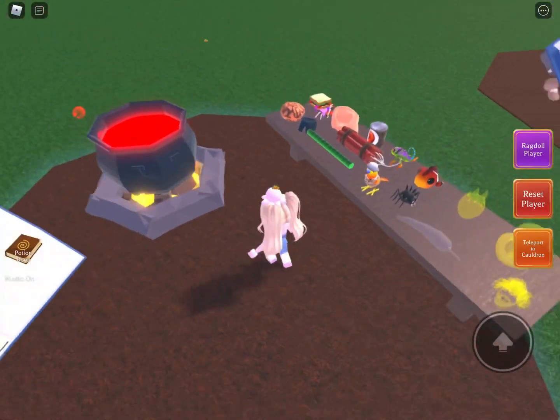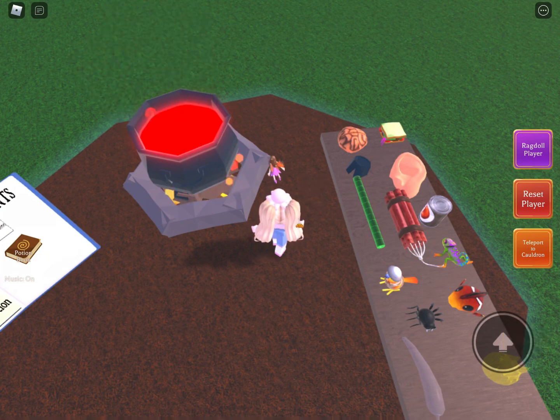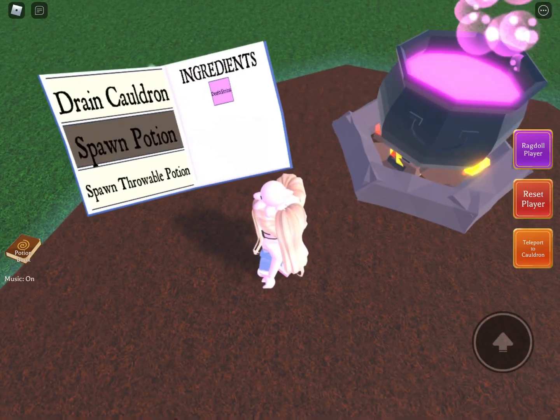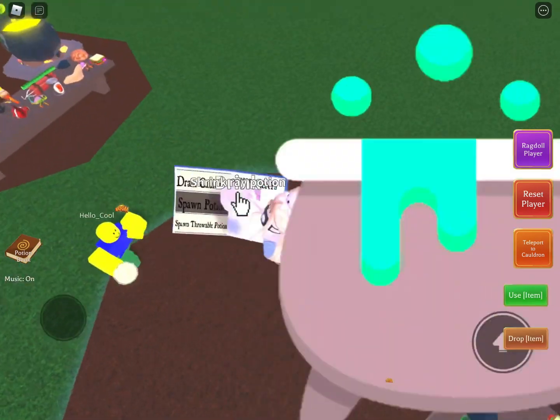Hi guys! Today we're gonna make a clone potion in Wacky Wizards. You have the first chameleon thingy, that lizard thing, and a fairy.